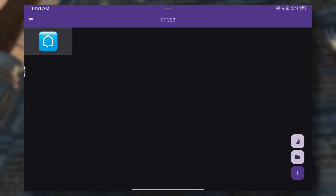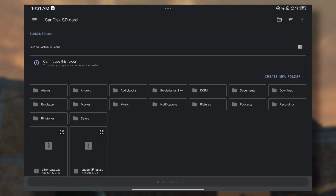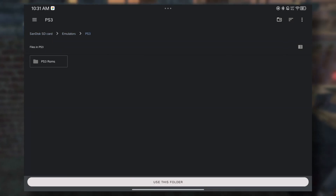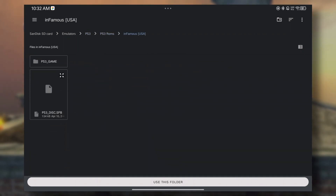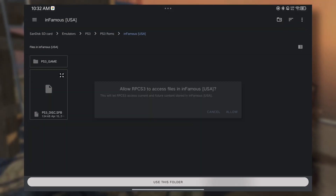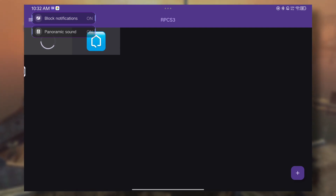X input controllers should work straight away. The update also added support for ISO files and extracted folder installation. While I was hoping folder support would use the specific folder for game files, based on testing, selecting a game folder will still extract it into the RPCS3 Android data folder, just like PKG and ISO installation. So it means you still get double the storage size if you don't delete your installer.